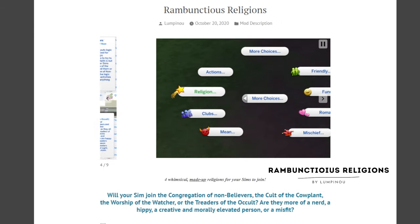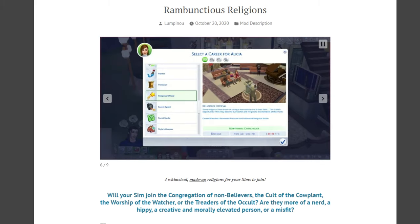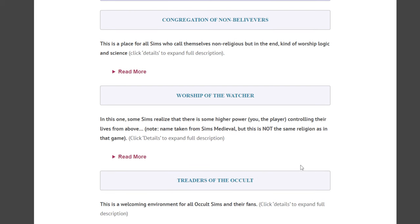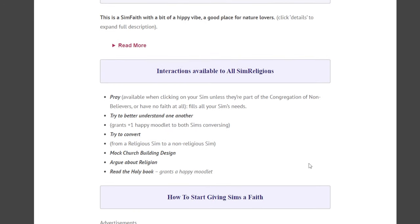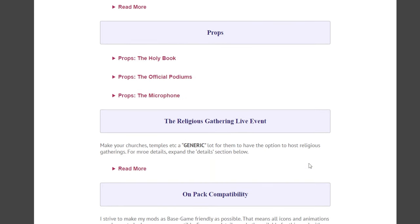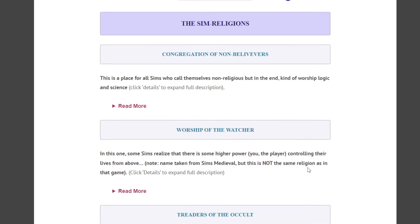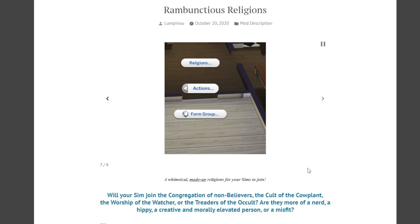Next we have Rambunctious Religions. I absolutely love this mod, though I have to admit I do not play with it nearly as much as I should. This introduces a whole world of religion to The Sims. We have the Congregation of Non-believers, Worship of the Watcher (my personal favorite), Trutters of the Occult, and the Cult of the Cowplant. Sims have to discover their religion and choose their faith, and it comes with additional items like a holy book, podiums, microphones, and you can do a religious gathering event. I think this is important for almost any historical gameplay.